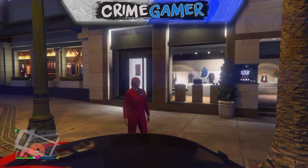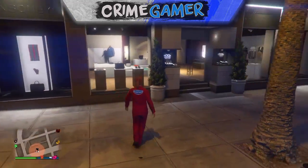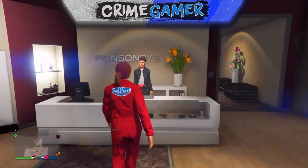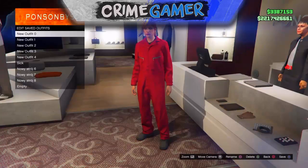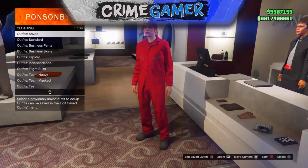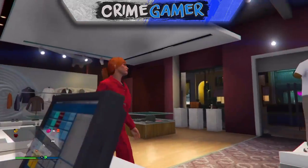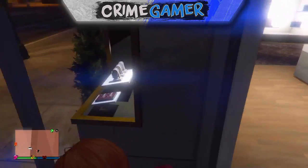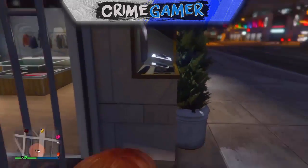If all that's done correctly, you will have the Bugstars logo on the red overalls — it's pretty sick, pretty rare, and it's a unique story mode outfit. One downside is you cannot save it as an outfit, because whenever you try to save it the logo will disappear. However, you can switch lobby to lobby and it will still stay there.